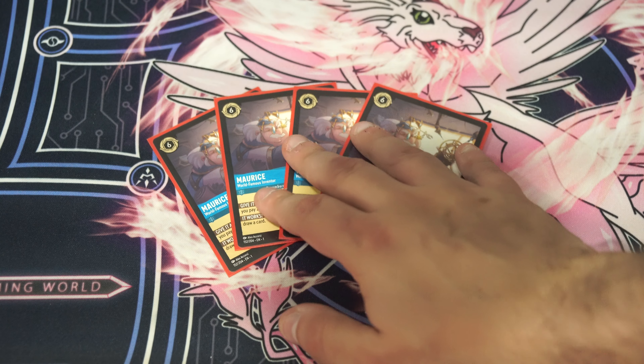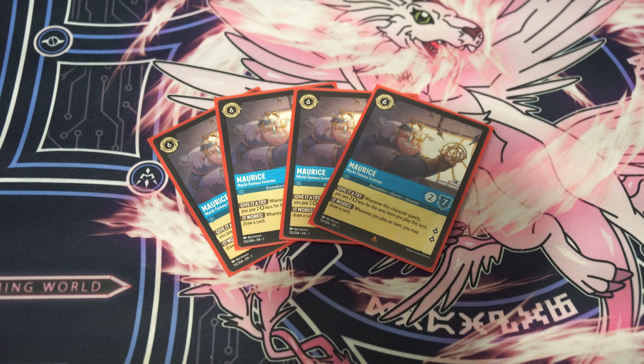Alright, so we'll start with the main person, which is Maurice, and we're playing four copies of it. Maurice here is a 6-cost that can be used for ink, 2/7 that quests for 2. Its ability, when it quests, lets you play an item — the first item after you quest — for 2 costs less. So basically it's going to be a free item, which is really cool. And its also ability is whenever you play an item, draw a card. So this deck has a lot of cheap item cards in it that will allow you to keep turboing through your deck.